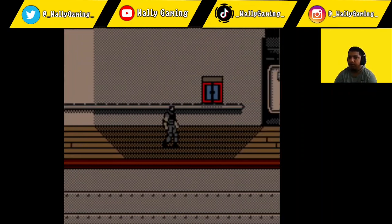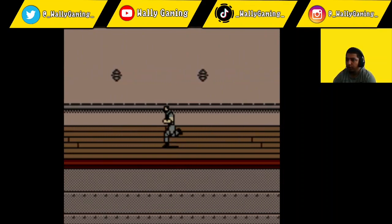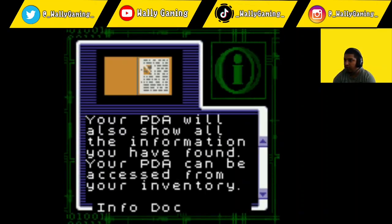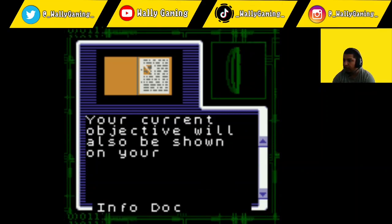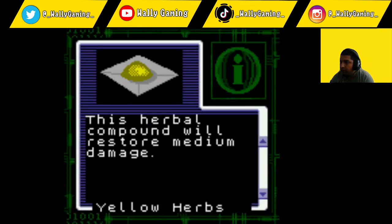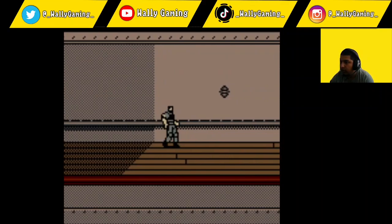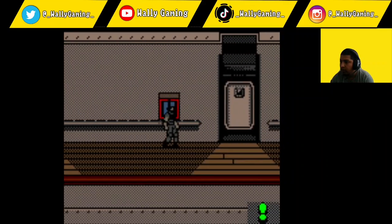Okay, so we're walking through the cruise ship. Not really sure what way I need to go — he said west, but not sure what room or exactly where. Your current objective will be shown on your PDA, which will also show all the information you have found. Your PDA can be accessed from your inventory. Your current objective will also be shown on your map and highlighted in red. This herbal compound will restore medium damage.